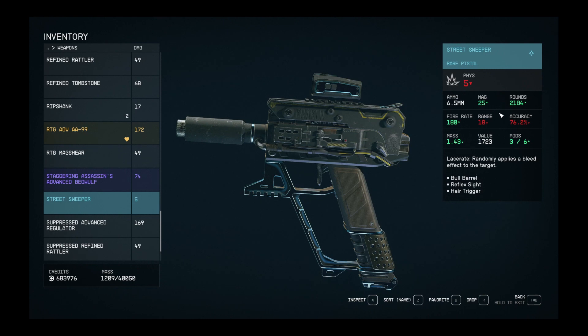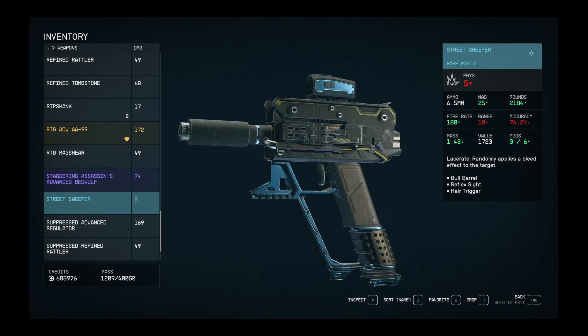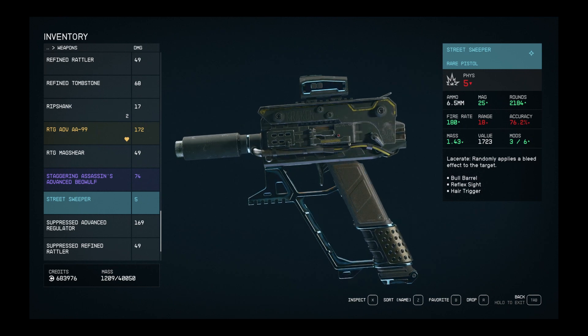25-round magazine, 180 rate of fire, a range of 18 — so it's a close-quarter pistol — 76 accuracy. Three out of the six mods are already used. We're not anywhere near a weapons bench yet so I can't go through all the mods just yet, but I will cover that when we get there. This one comes with the Lacerate trait, which randomly applies a bleed effect onto your target so they'll slowly lose some health. The mods pre-installed are the bull barrel, the reflex sight, and the hair trigger — that's a decent setup.